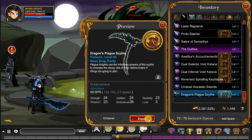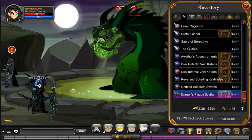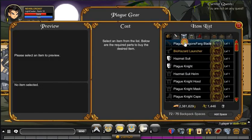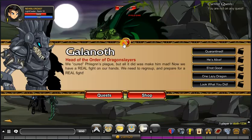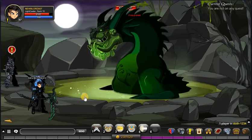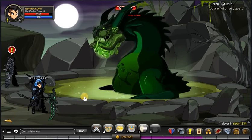He also drops a weapon called the Dragon's Plague Kite, which I think looks way better than the Dragon's Fang Blade. This weapon does not come from the shop — he actually drops it. I'm going to go to the white map to show you guys a close-up.